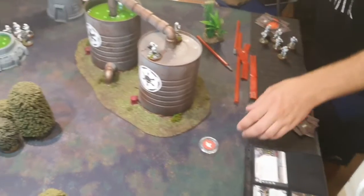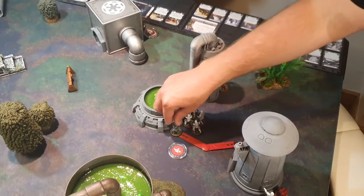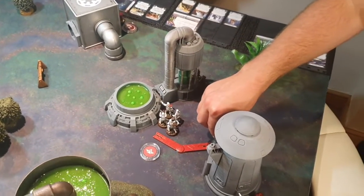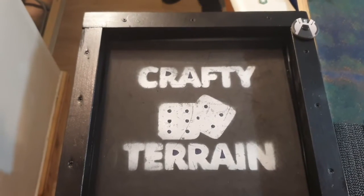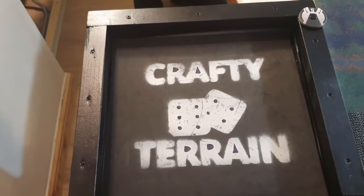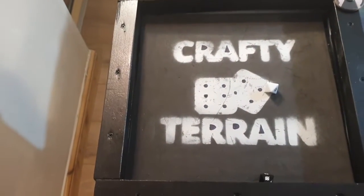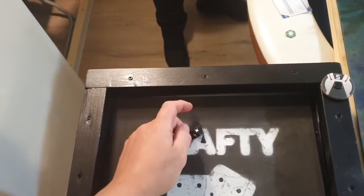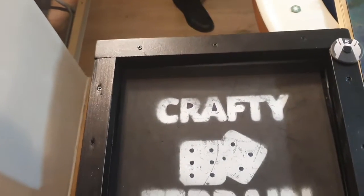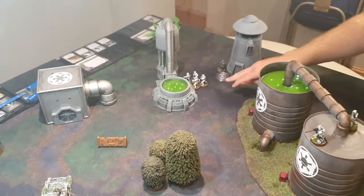Spud moves his Imperial Officer around and shoots at the Pathfinders — black and white, surge to hit, but it goes away to cover. Just a suppression placed on the Pathfinders.